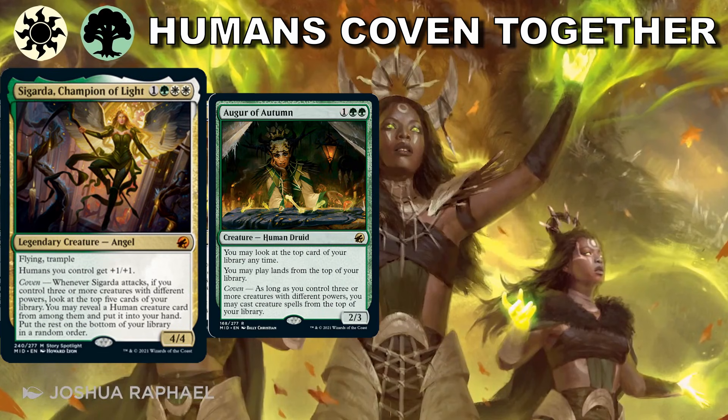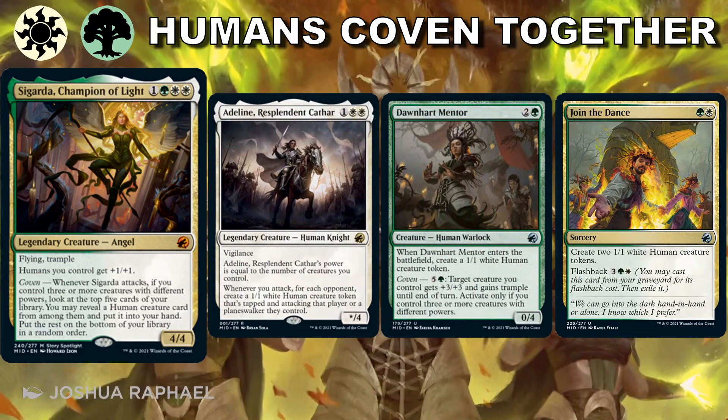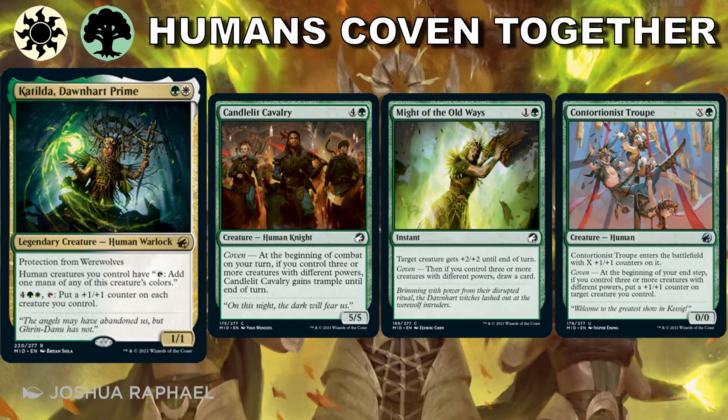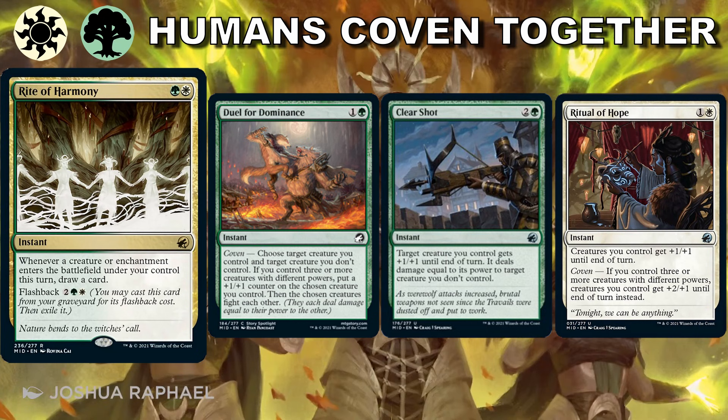White-green is humans coven-ing together. We're creating a lot of tokens, rallying around our savior Sigarda, and doing whatever it takes to fight back against the werewolves. Our problem is keeping our synergy pieces around and making sure our wide board doesn't get wiped out. Adeline is a great early play, along with token generators like Dawnheart Mentor and Join the Dance. With a wide board and the gold card Catilda, we should have no problem activating coven to give our creatures trample or more power. Just make sure to always keep those three different power levels around, because losing coven could sink the ship quickly. If you like going wide and building an army, this is the color pair you'll enjoy most.